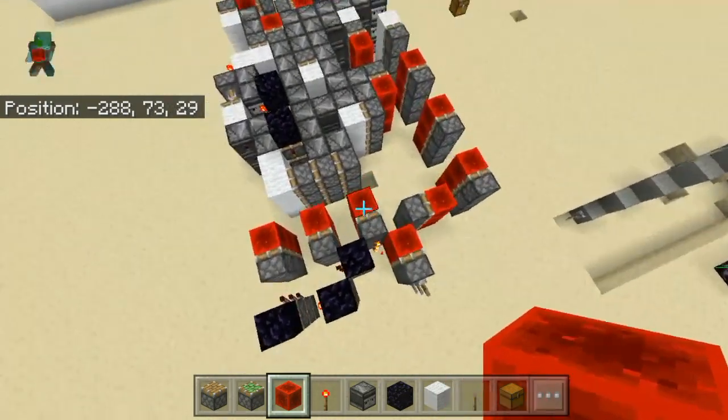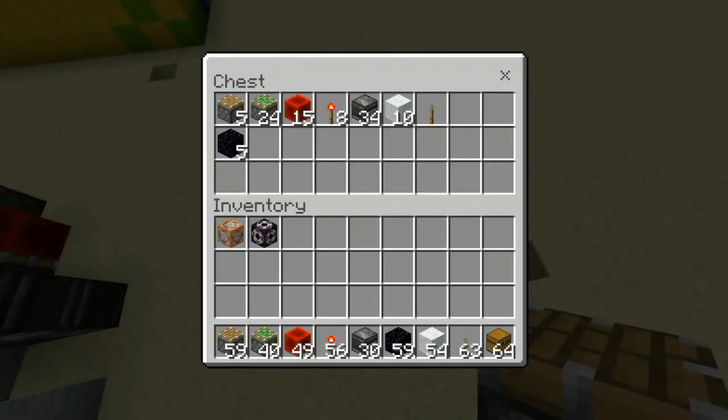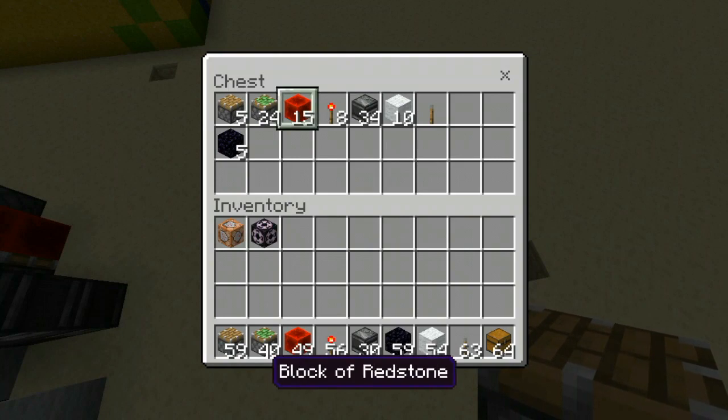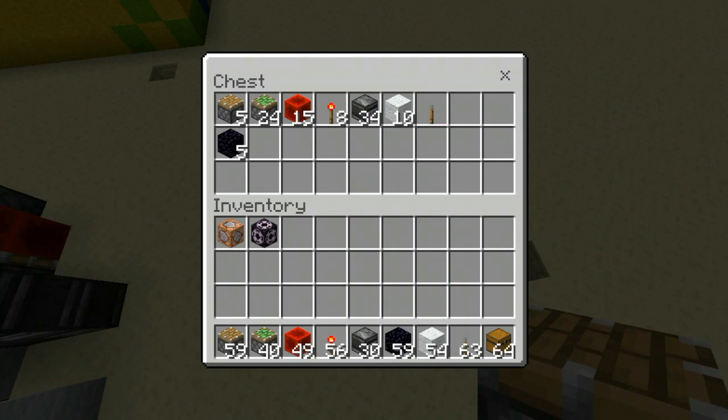Without further ado, let's hop straight into the tutorial. To build this triple piston extender you will need 5 normal pistons, 24 sticky pistons, 15 redstone blocks, 8 redstone torches, 34 observers, and 10 solid blocks. These don't have to be wool, but some have to be solid. So let's use 10 solid blocks and one lever.